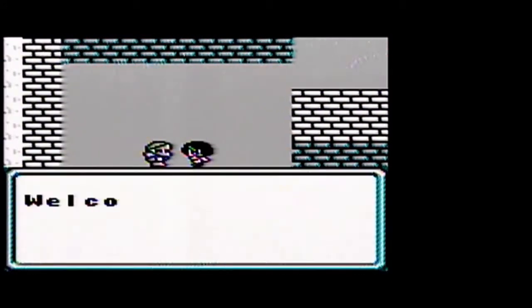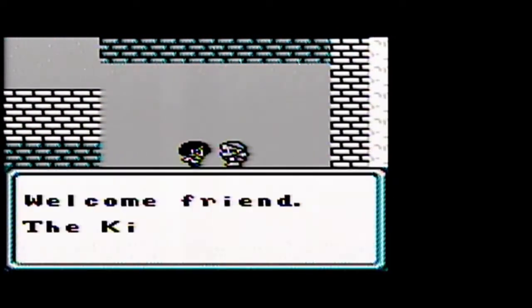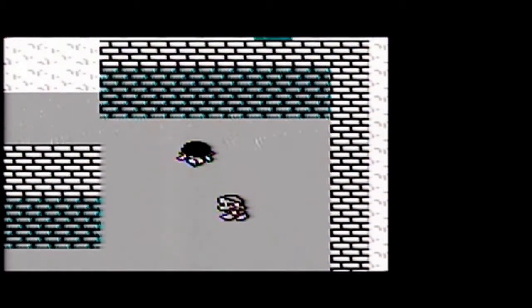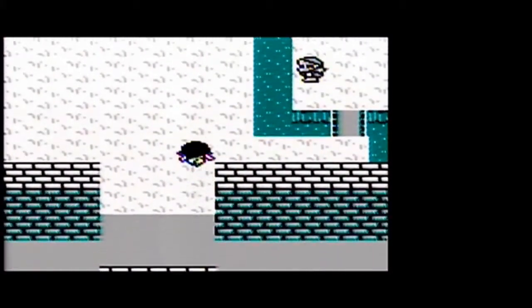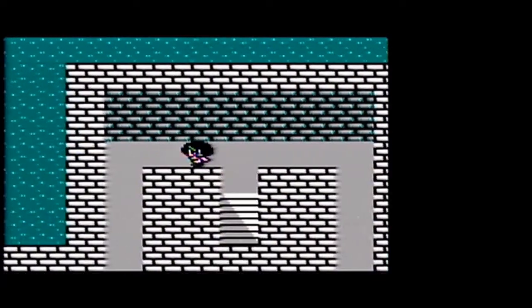Here we have the castle of Armor. These people are much more friendly. The king apparently wants to talk with us, so let's go talk with the king. These guys aren't throwing us out, so maybe the king will give us the armor.